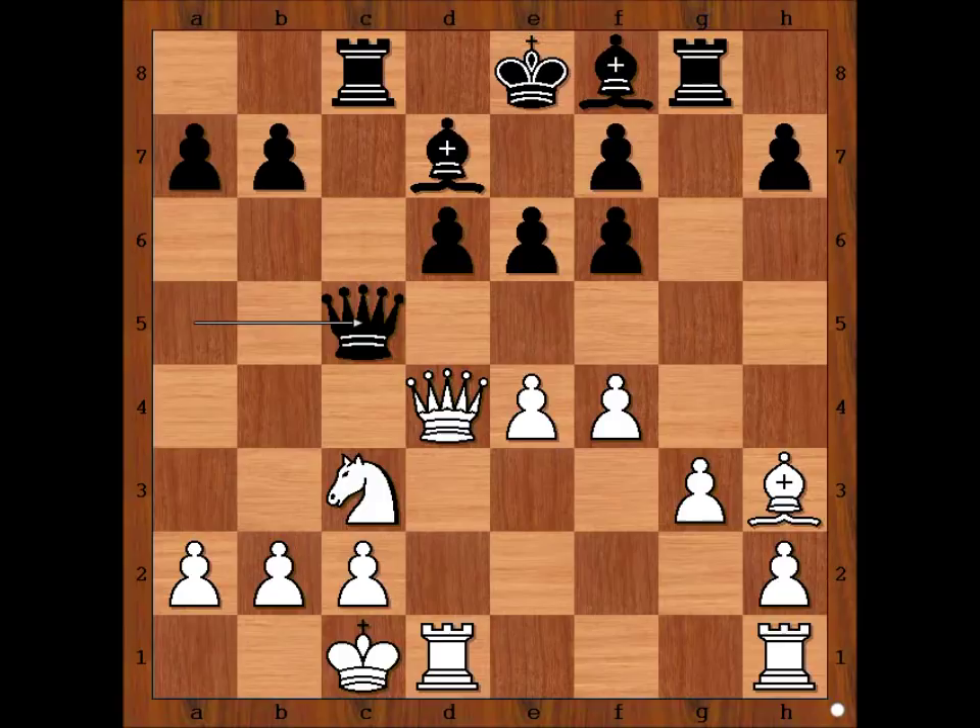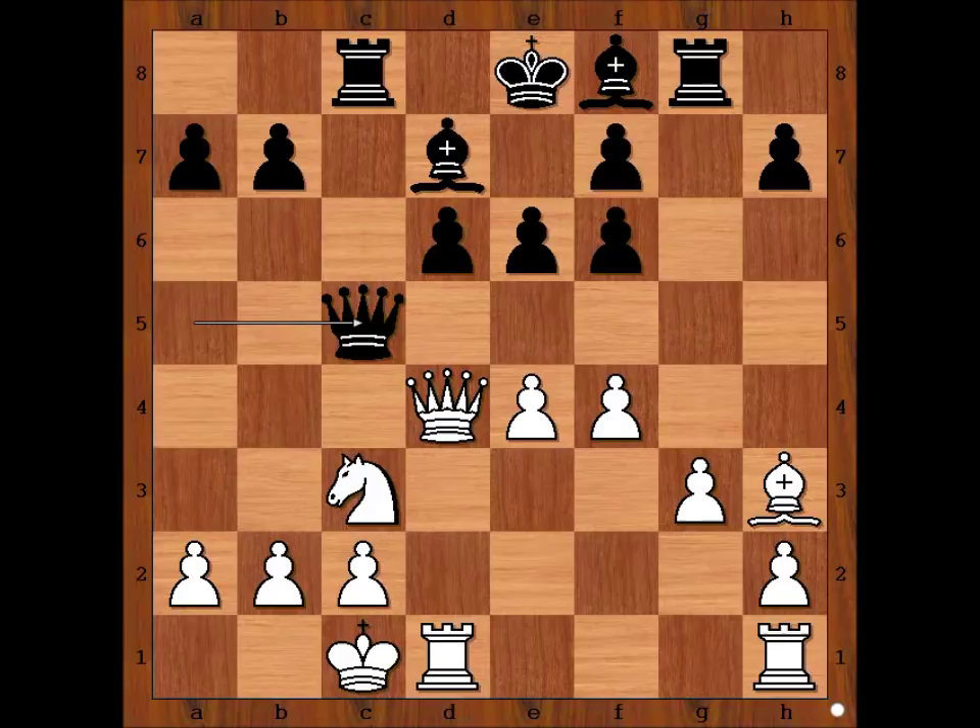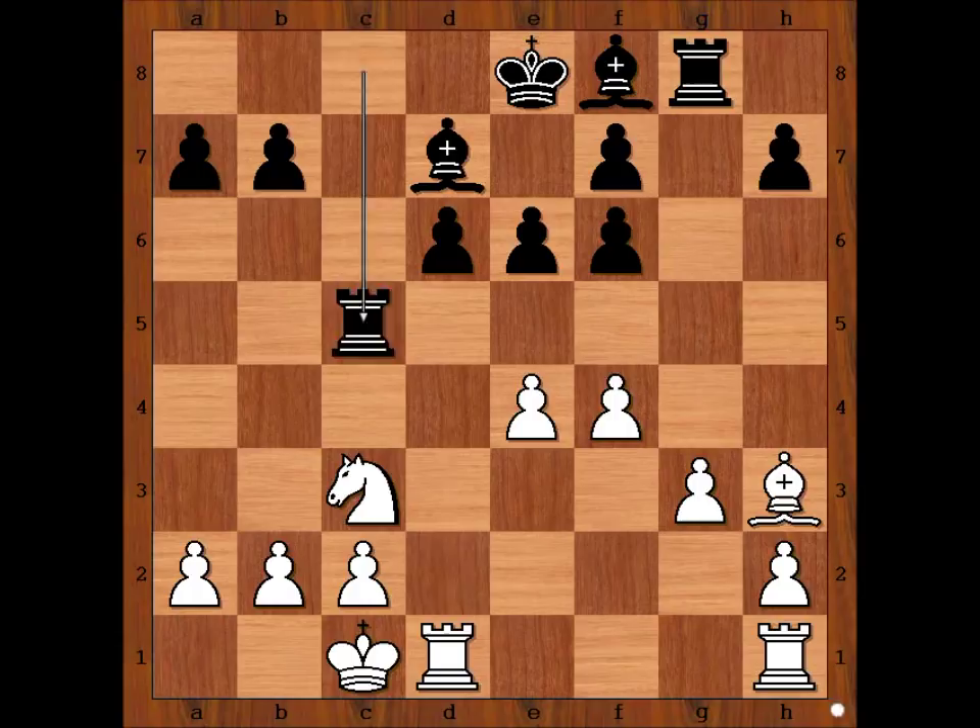Klaman would be happy to exchange queens and draw. For example, if queen takes queen, rook takes — and maybe black is even better, as black has the bishop pair. In the game we have queen to d2. Tal is not interested in a draw.